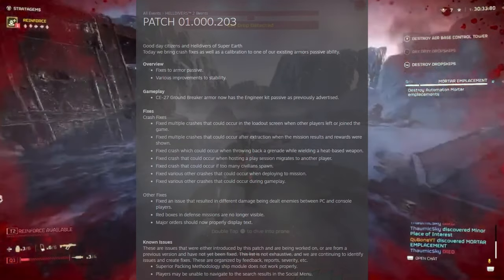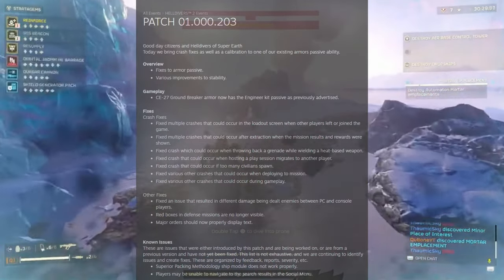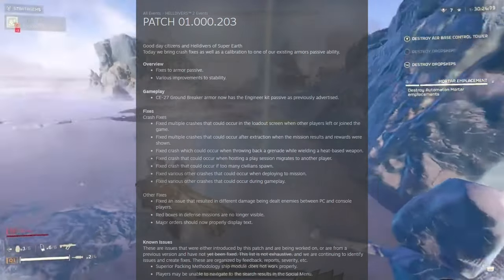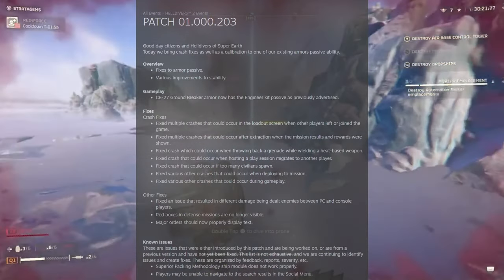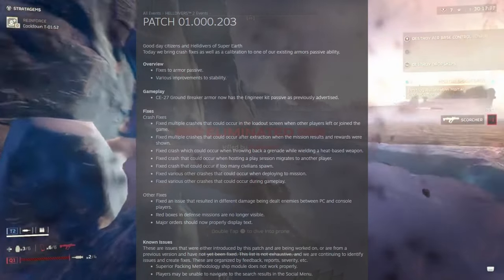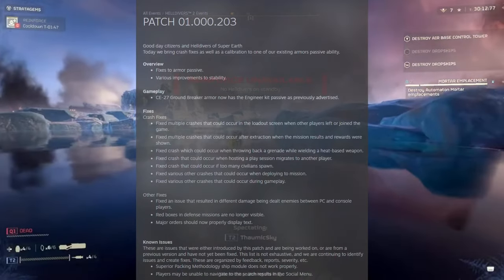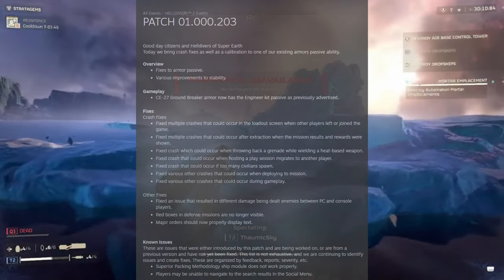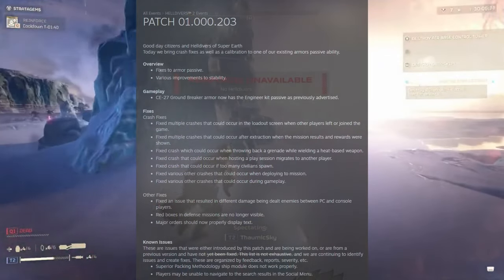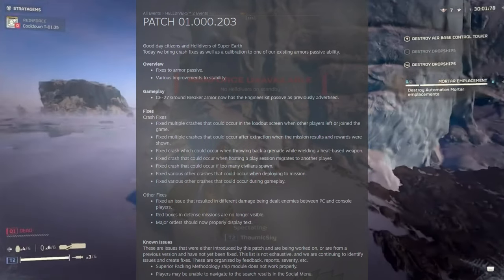Fixed an issue that resulted in different damage being dealt to enemies between PC and console players. I mentioned this a couple weeks ago — the Arc Thrower and Railgun were both able to kill a Bile Titan if the host was a PS5 player. It does appear that has been fixed, unfortunately, which means those weapons are not going to be as useful against the larger enemies. But that makes sense — that's what we have stratagems for.